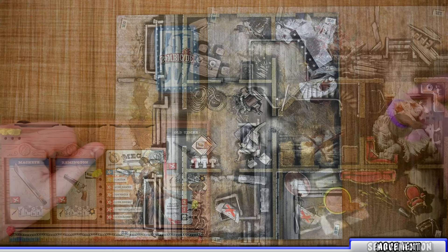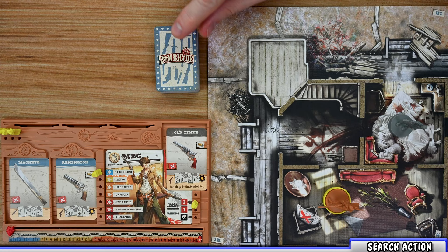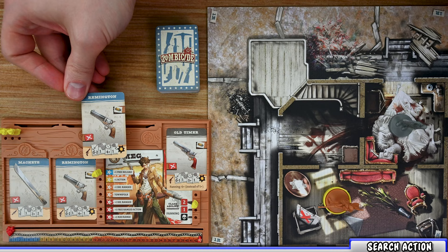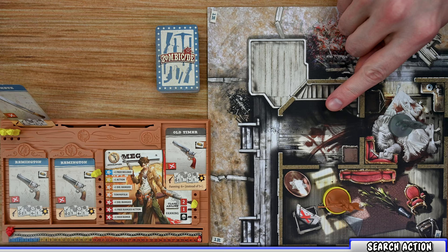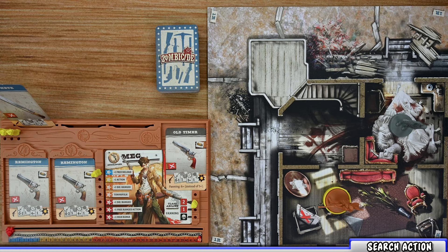A search action can only be done in a building room that contains no zombies. With Meg in a room with no zombies, she draws the top card of the search deck and adds it to her inventory, and can freely rearrange her inventory after. For example, drawing the Remington she might dual-wield two Remingtons and place the machete in her backpack. A survivor is only allowed to perform one search action per turn — except Town Folk class, who can perform additional searches per action spent. Survivors may also discard cards from inventory to make room at any time for free.